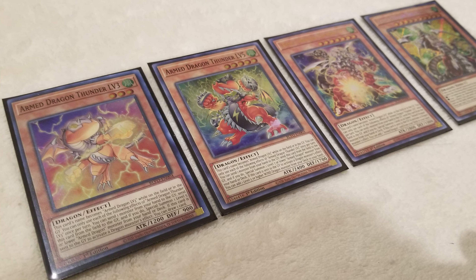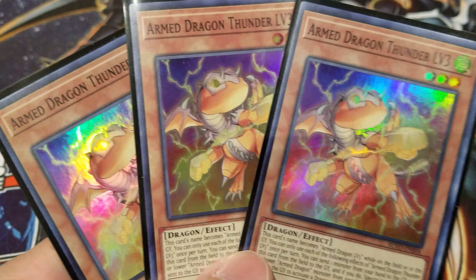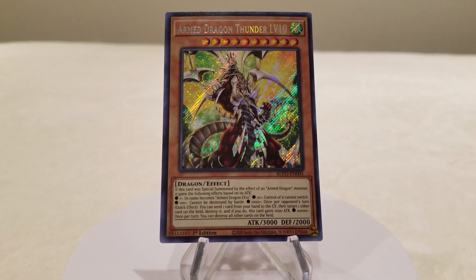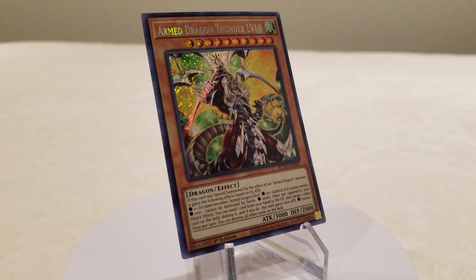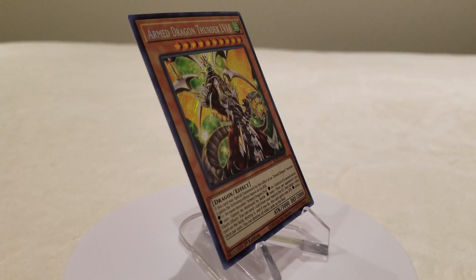For our monsters, let's begin with the Arm Dragon core. Starting with the triple copies, we play Arm Dragon Thunder level 3, level 5, and level 7. We then have two copies of Arm Dragon Thunder level 10, which is our iconic boss monster of this deck. This card pays tribute to Chazz's 'Chazz it up' quote from the anime, based on its attack values of 1, 10, 100, 1000, and 10,000.